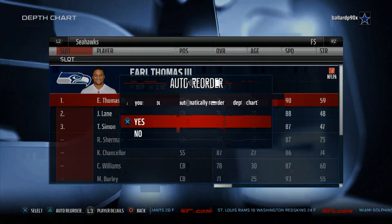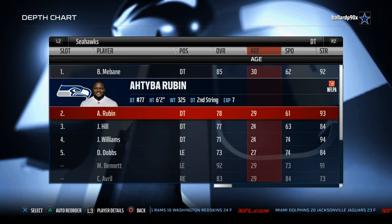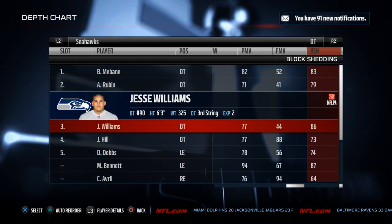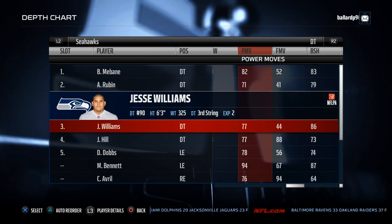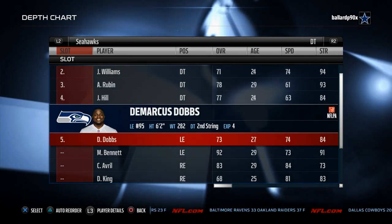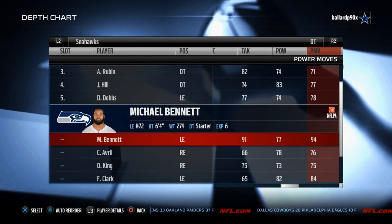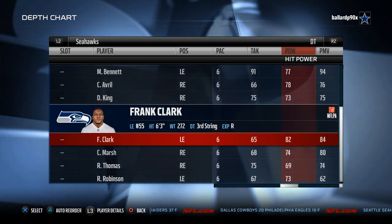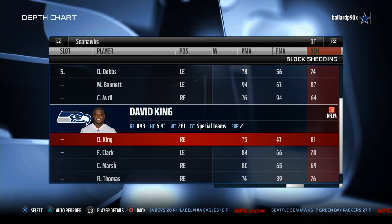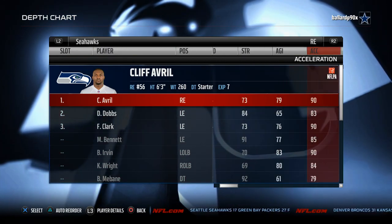Number one on our list, as you probably already guessed: Seattle. They're just quick and fast and it's hard to play against them. Defensive line: you've got Mebane, Rubin, and Jesse Williams — a sleeper. This man is better than Mebane and Rubin for stopping the run: 86 block shed, 94 strength. Michael Bennett comes in with 91 strength and 94 power moves — this man needs to be on the field at all times. Frank Clark too, with 84 power moves.